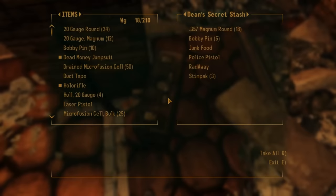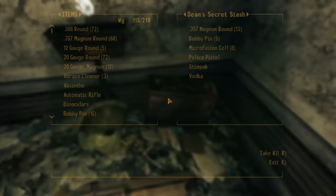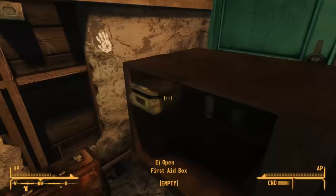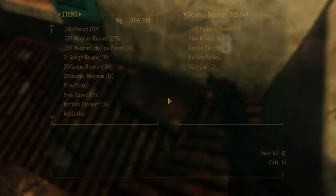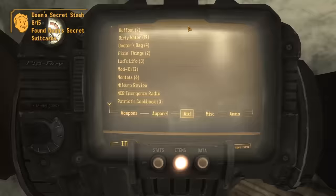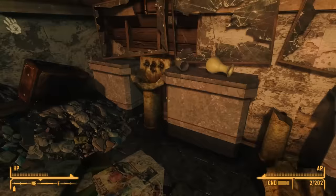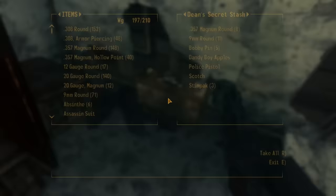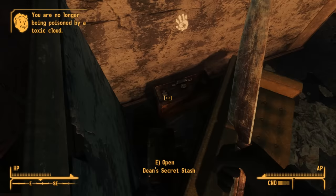The trickiest challenge is Dean's Secret Stash: Dean Domino has hidden 15 suitcases around the villa, and finding all 15 completes the challenge. There are 4 in the villa, 2 in the residential district, 2 in the medical district, 3 in Salida del Sol South, and 4 in Salida del Sol North. Because the directions are too complex to cover in video, I'm linking a detailed guide on the Fallout wiki in the description below.